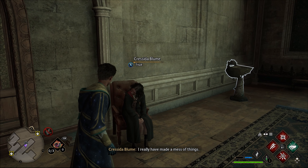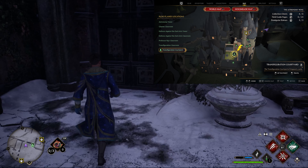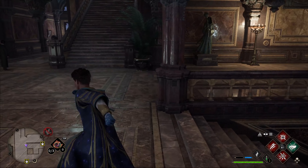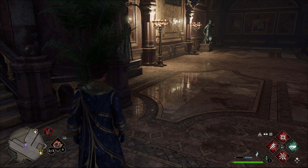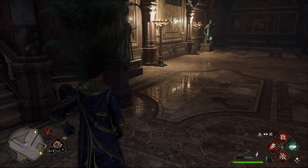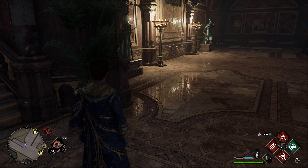For the fifth and final side mission for handles, we're at the transfiguration courtyard. Go in the double door on the right, straight up the stairs, and there will be a girl stood right here. I've already done the task so she's not there, but she'll be stood there — it's a gobstone task. Do that and that'll be it. As always guys, thanks for watching — please like, subscribe and I'll catch you in the next one.